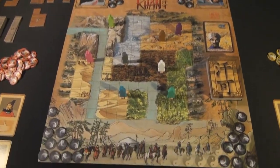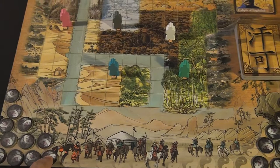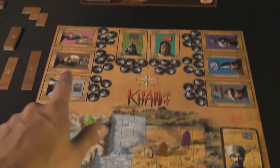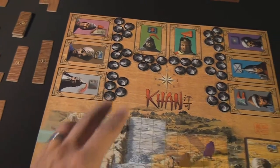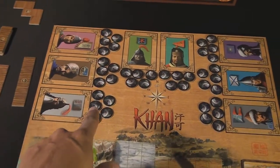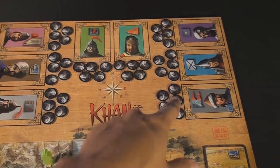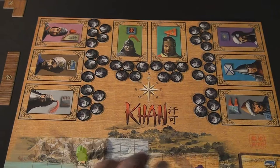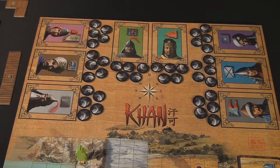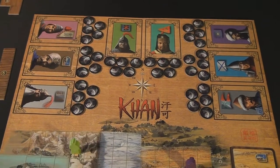Starting with the board, around it you're going to see a couple of areas for neutral yurts — the black yurts that pertain to the eight leaders that start off. These aren't cards; they're actually printed onto the board. Each of the leaders is going to start with their own five yurts placed in front of them. All these leaders have different nationalities — there's some Arabic, some Chinese, and some Russian leaders — and they are color-coordinated, which is important.